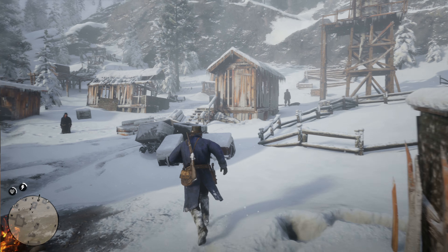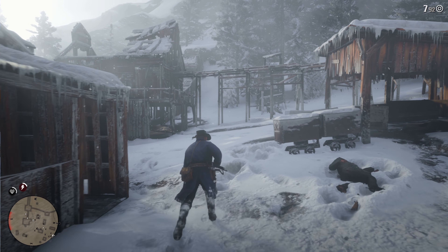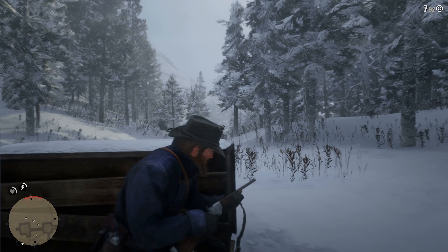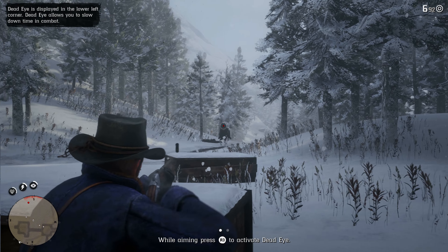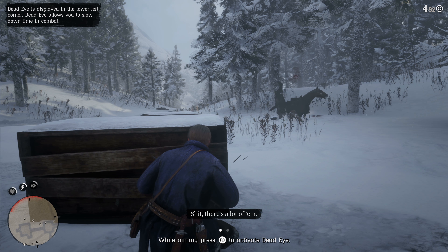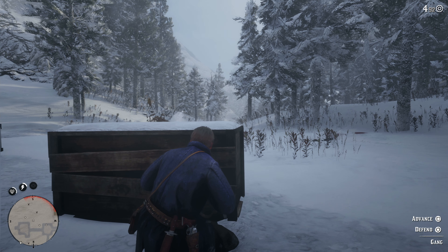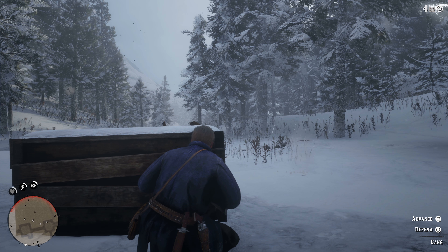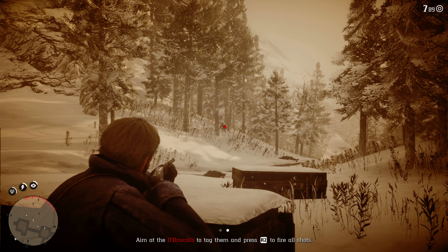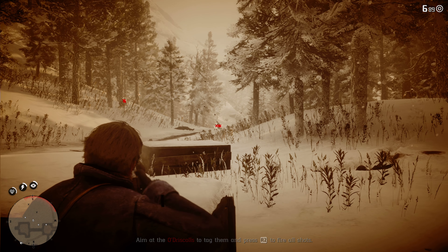There's another guy here — let's move up. I'll hide here. I think I got him. You still have red markers. Which cabin? Oh, there he is — ouch. This is pretty graphic actually.